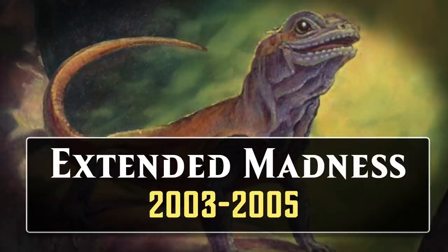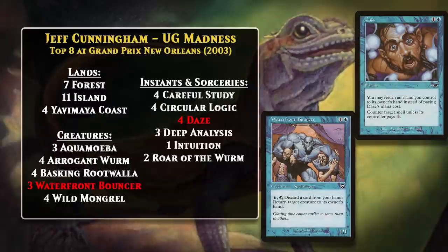Blue-Green Madness was a very important deck in Extended between 2003 and 2005. Extended is a now-defunct rotating format that featured the last several years of sets, so it had a larger card pool than Standard. The deck still looked pretty similar to its Standard counterpart, as you can see from Jeff Cunningham's deck that top-eighted Grand Prix New Orleans in 2003. The deck took on a little more of a control element in Extended, mostly because Daze was too good a counterspell not to play in blue decks. It also had some minor synergy with the discard effects. The deck still had fast starts involving Rootwallas, Wild Mongrel, and Arrogant Worm. Another important addition was Waterfront Bouncer, which could simultaneously enable your Madness cards and get a blocker out of the way.